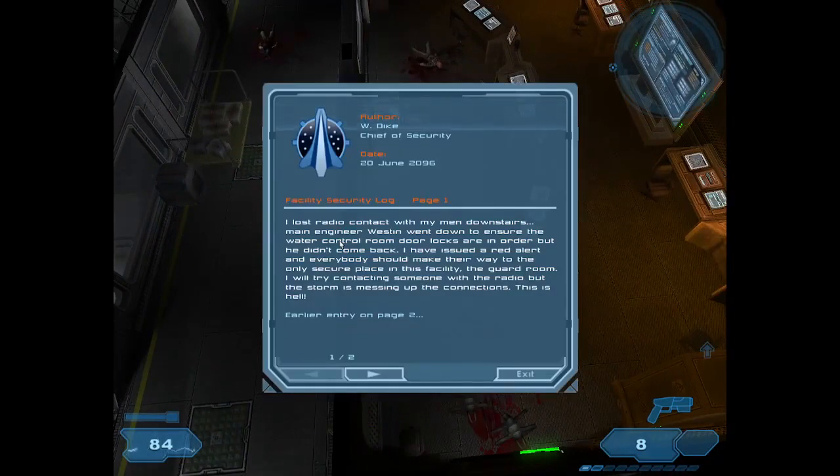Log entry: "I lost radio contact with my men downstairs. Main engineer Weston went down to ensure the water control door locks are in order, but he didn't come back. I've issued a red alert — everybody should make their way to the only secure place in this facility, the guard room. I'll try contacting someone with the radio, but the storm is messing up the connections. This is hell."